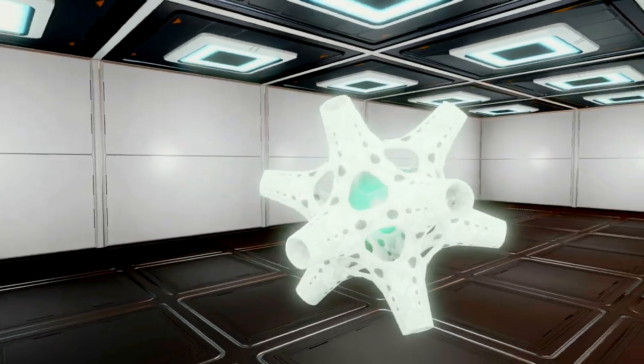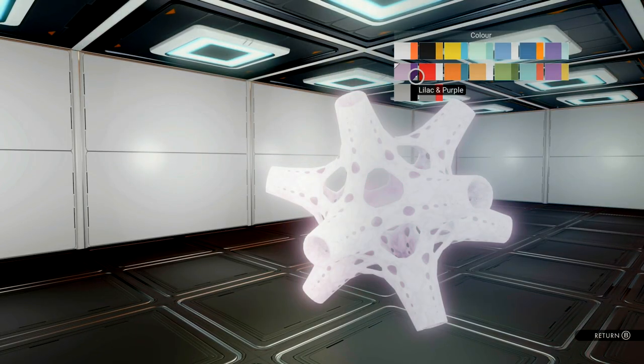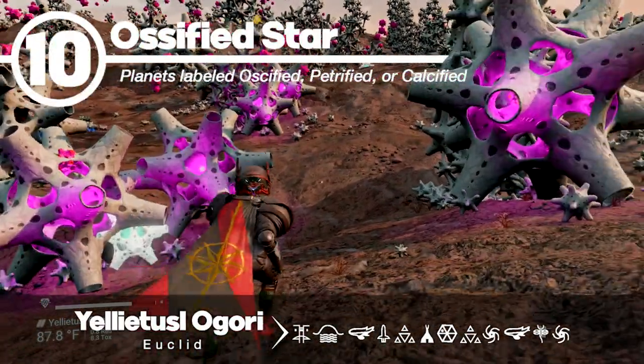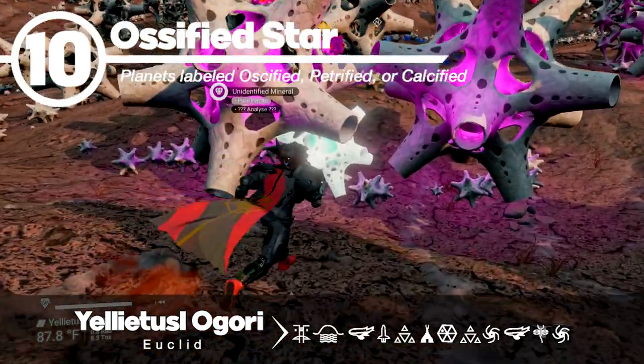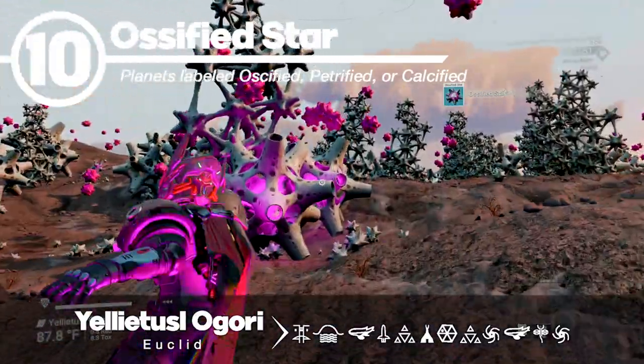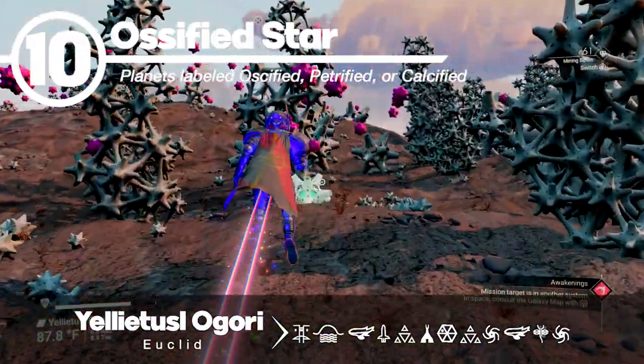Number 10 is super easy to find as well, which is the ossified star. These can look really cool when you change the pulsating light that's inside them. They can be found on planets labeled ossified, petrified, or calcified. And as you glance around, they will stick out like a sore thumb because they're very white, while also having this turquoise inner glow.